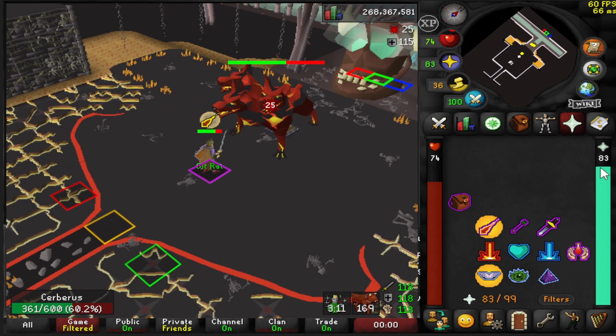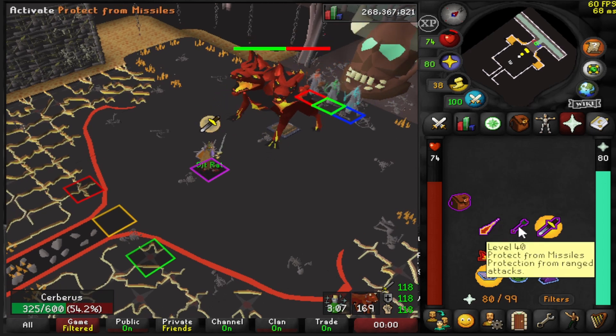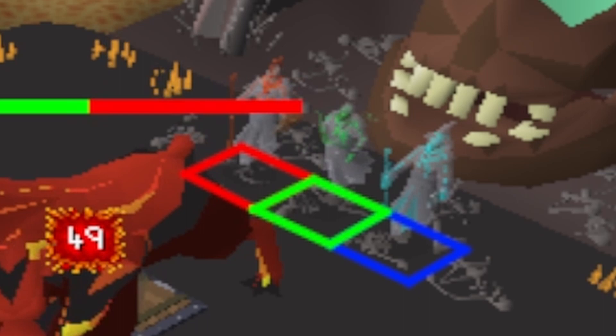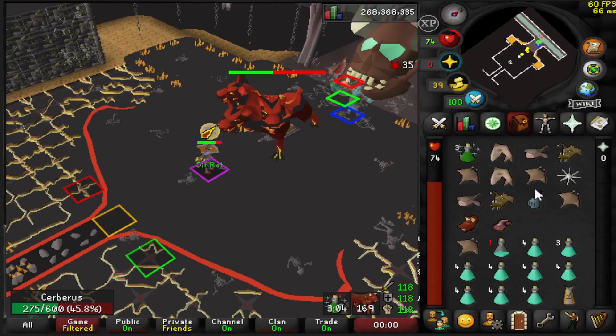The first mechanic is a summoning — you're going to want your prayer topped off. She'll have three guys come out: red is melee, green is range, blue is mage — pray accordingly. You'll be praying in order from left to right, so in this instance it would be melee, range, and then mage. You just switch your prayers whenever you see your prayer get drained.